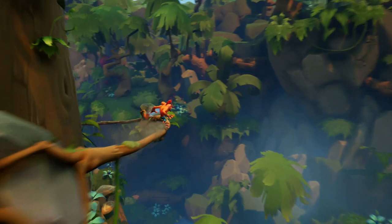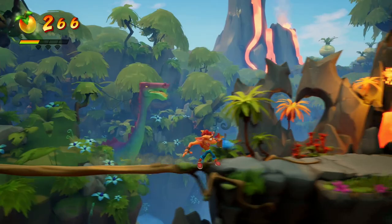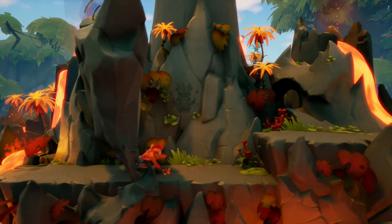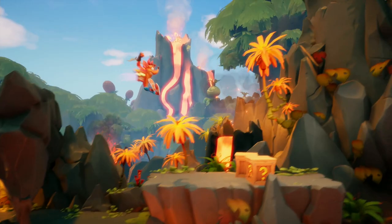Watch out for these rocks — the timing window on them is really awkward because the camera is rotating as you're coming at them. There's a box underneath, a box on top, and grab the wumpa fruit because why not. At this checkpoint be at 31 out of 110. We're going to continue — this is just stock platforming, perfect 2D timed platforming, the exact stuff I love the most in Crash Bandicoot games.